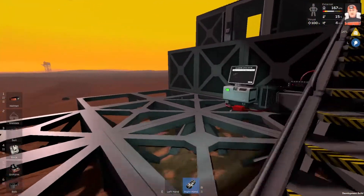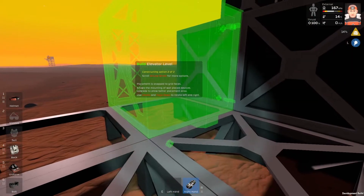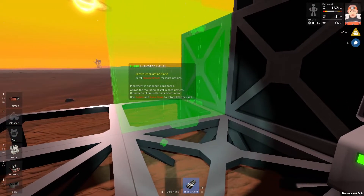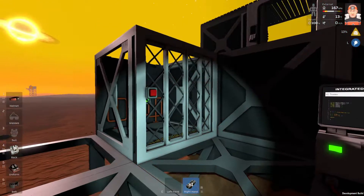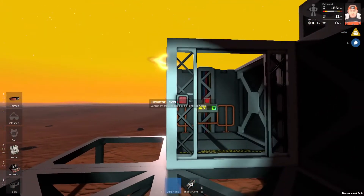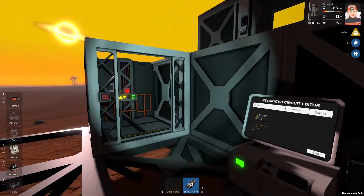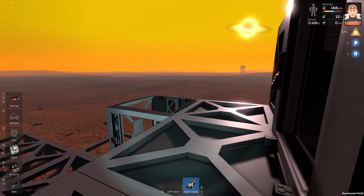So this is going to be the elevator level. It is rotated in the wrong direction. So this is going to be the elevator level. That elevator is open already and it doesn't have the power yet.